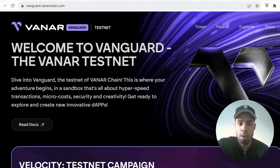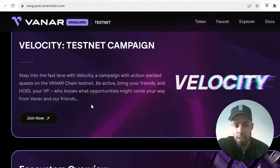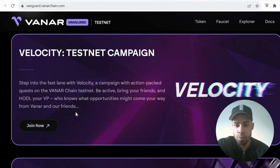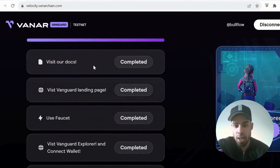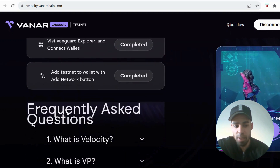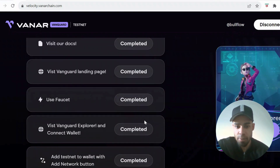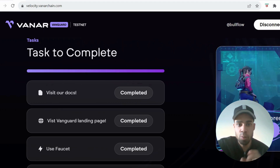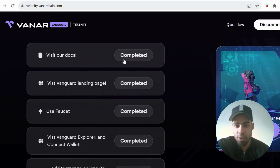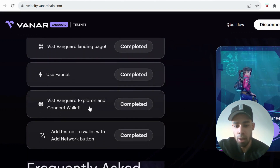I'm going to take you through step by step on what you need to do. From the Vanar Vanguard testnet page, click through to the testnet campaign. You need to complete these quests to be able to claim the genesis explorer NFT. First, just visit their docs to get that one completed, then visit the Vanguard landing page. After that, go to the bottom quest first.